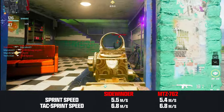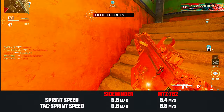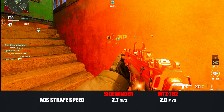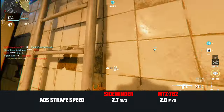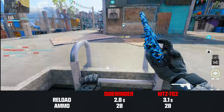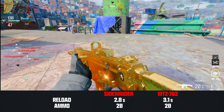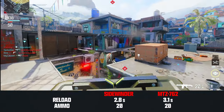Both weapons have 20 rounds in the mag, although the Sidewinder reloads slightly faster at 2.8 seconds. If we open this up to the entire battle rifle class, including the MTZ2 weapons, both reload speeds are average. If we're looking exclusively at the MTZ3 rifles, the Sidewinder is technically the fastest, so it does have a slight edge here, although not by much.